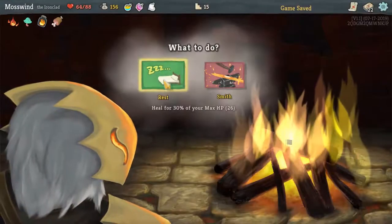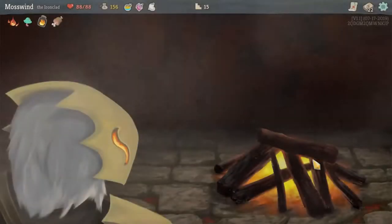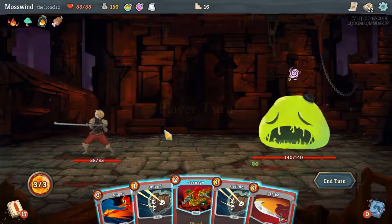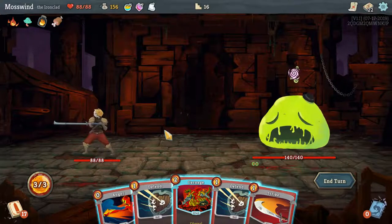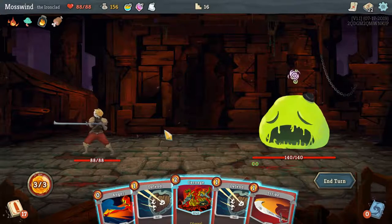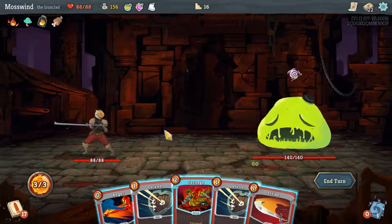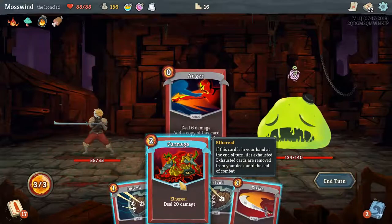Campfire before the boss — let's rest this time because I don't have a lot of HP. And it's time for the boss. This guy is pretty interesting — he has 140 health. Once you get him below 70 or 60, he'll split into two slimes that have the exact same HP. So he'll split into two slimes with 60 HP each, for example, and then those slimes will again break apart. It's kind of annoying, but we'll deal with it.